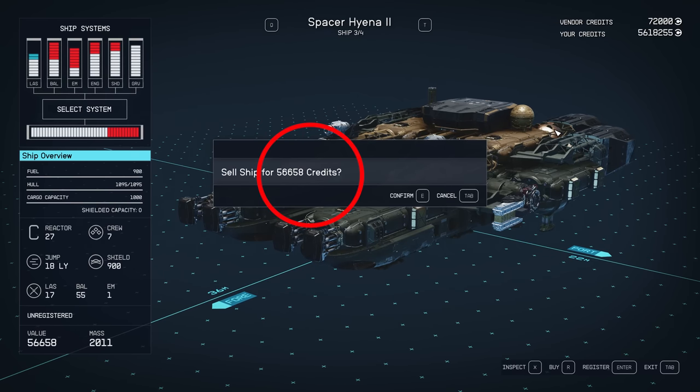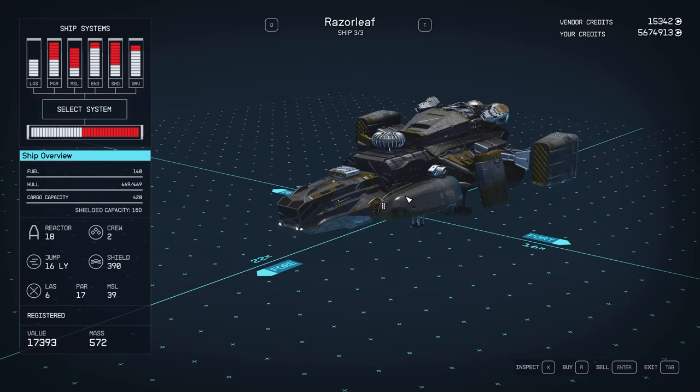You can see there guys that I've managed to get it to work. It took me a couple of goes, but essentially — do you want to sell this ship for 56,658 credits? You can see down the bottom right-hand corner that it's still not registered. And when I hit the confirm button, you're going to see the vendor credits in the top right-hand corner go down by the 56,000. And it is gone from your inventory and you just made the 56,000.